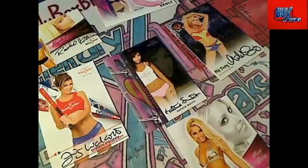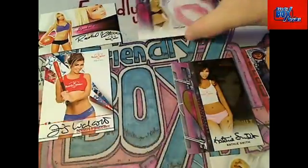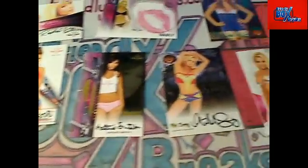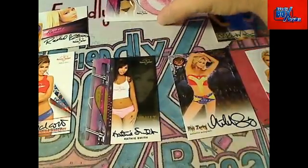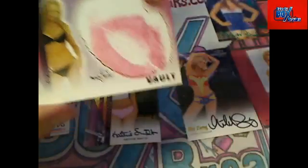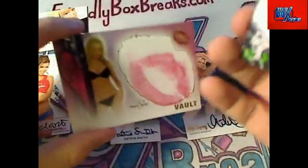Next up is Mike L. Mike L, are you here? Tribe fan is Mike L — okay man, you're up next. Some of the good stuff is still left. If it was me I'd be taking the kiss card, or the green ink numbered to ten. I haven't looked these up but going by general Benchwarmer knowledge, people love these kiss cards.